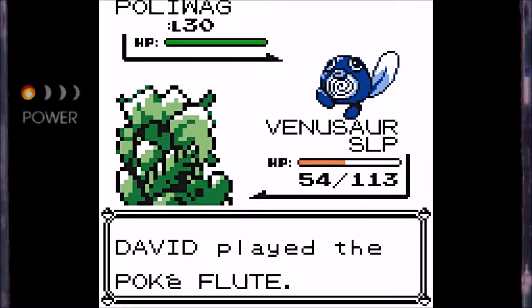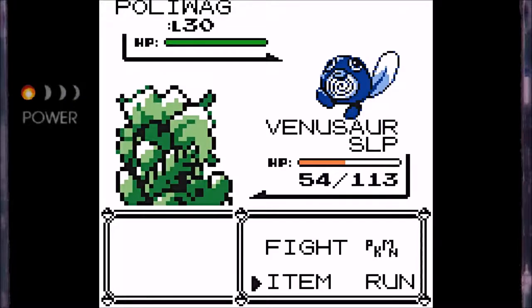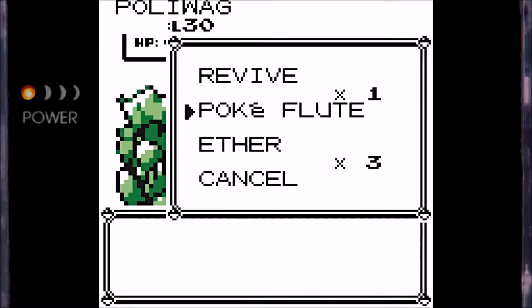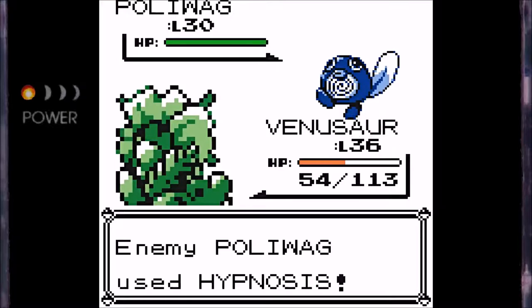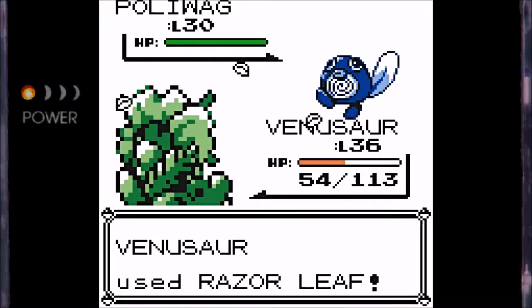Honestly, when crap like this happens, I'm almost convinced the AI is cheating. Because why else would it spam Hypnosis unless it was supremely stupid? I feel like the game isn't smart enough to realize, oh hey, he might be playing the Pokeflute. I think it's just cheating. Jeez. That was rough.